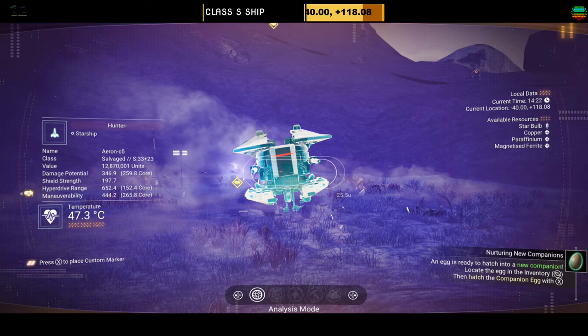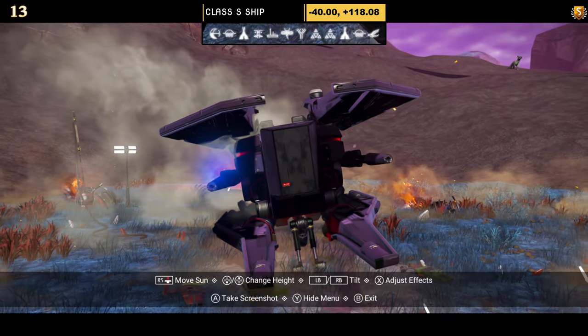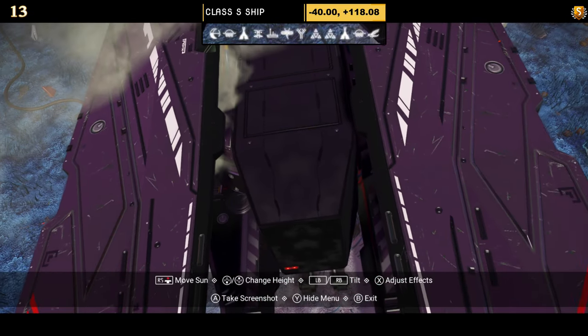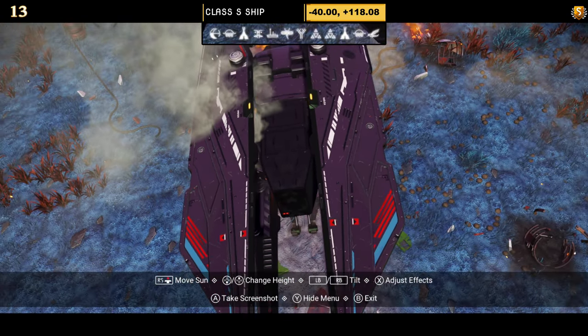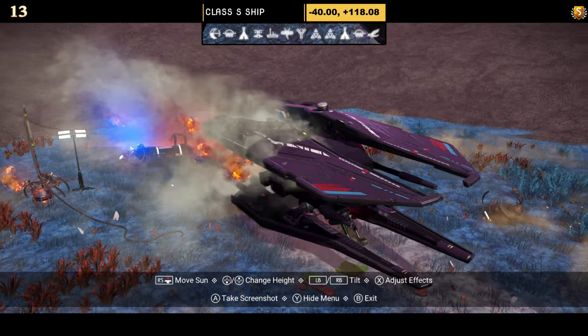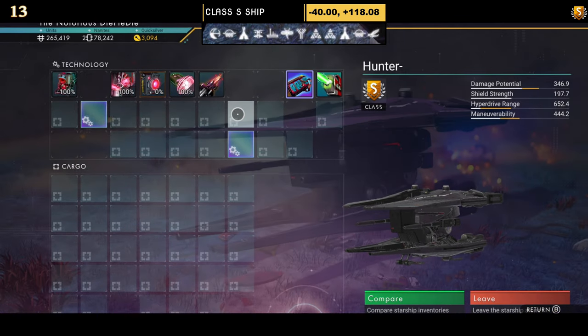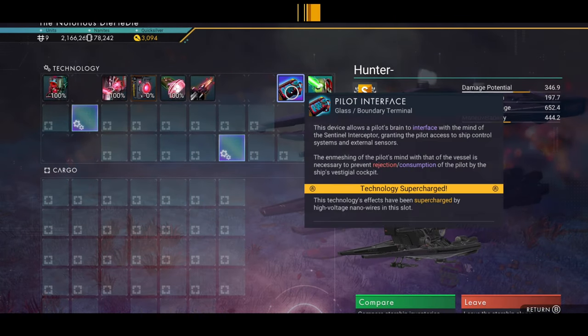Number thirteen is a very simple black sentinel ship with extensions on the bottom and extended boards on the top that give the thrusters on the back. Not a lot to look at. Supercharged slots show one on the right, one just to the left of that, and one on the far left.